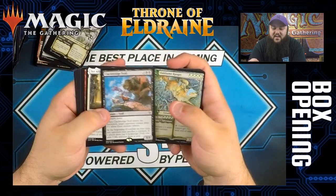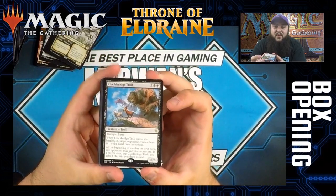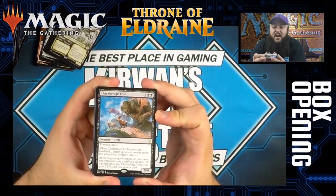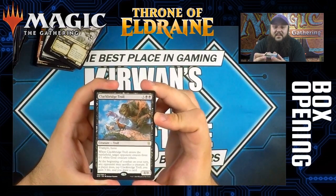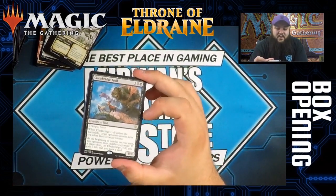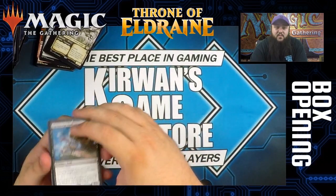Foil Oakham Ranger. Clackbridge Troll — the other troll. It's a five-mana 8/8, three colorless and two black, with trample and haste. When Clackbridge Troll enters the battlefield, a target opponent creates three 0/1 white goat creature tokens. At the beginning of combat on your turn, any opponent may sacrifice a creature. If a player does, tap Clackbridge Troll, you gain three life and draw a card. So you play this card, find a way to get rid of those tokens in a one-on-one match, and this card could definitely do some damage with trample and haste. Definitely worth trying out in a fun deck or possibly a competitive meta deck.